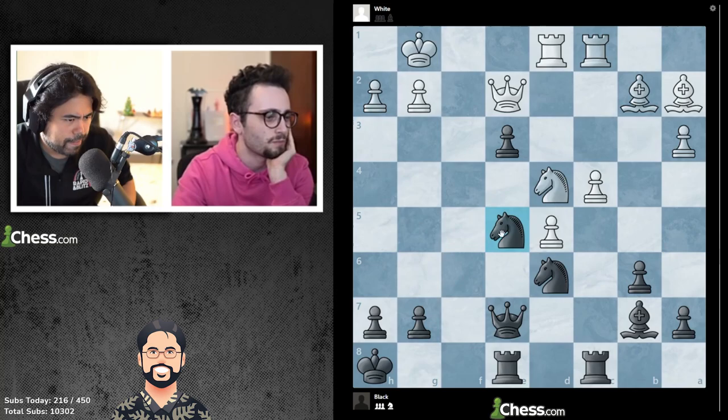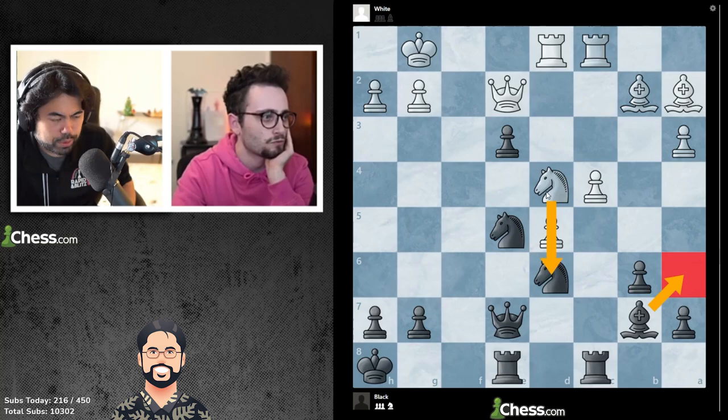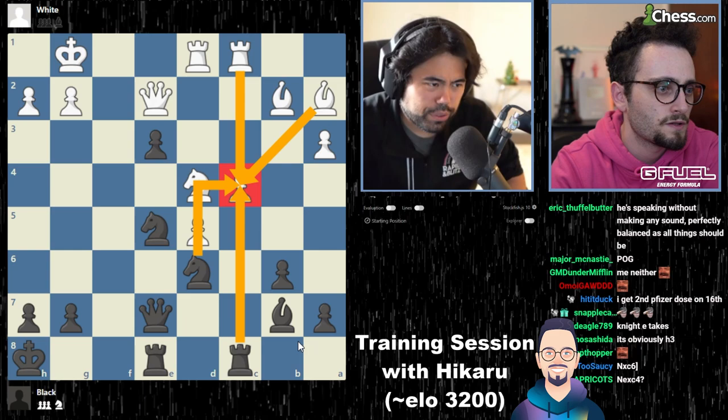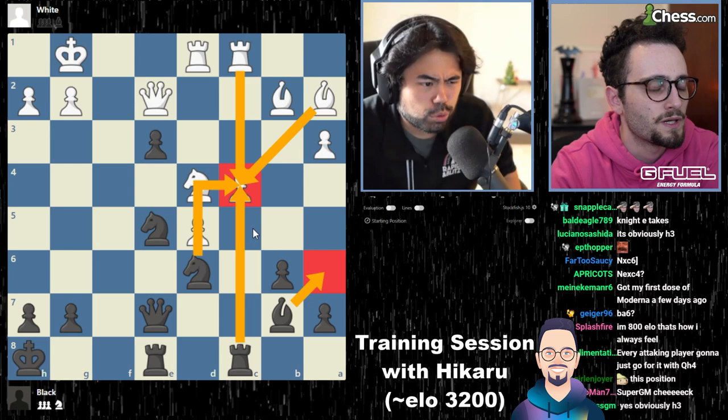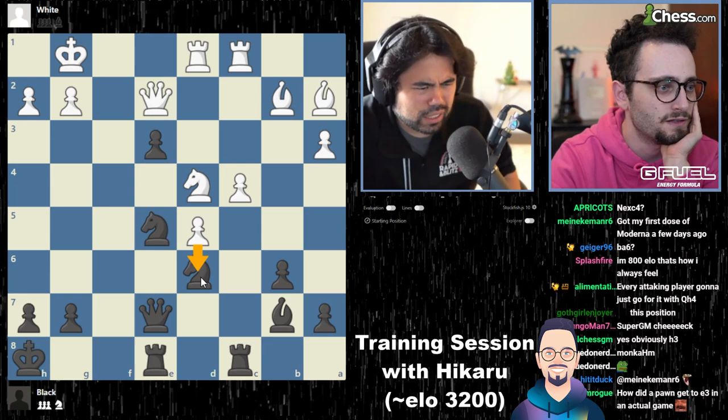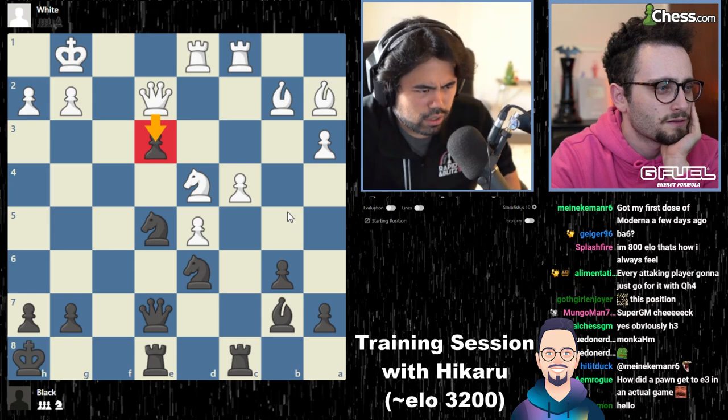The more I look at it, queen h4 seems like the obvious choice. Bishop d5 is bad. Bishop a6 is a move. Bishop a6, knight e6 makes some sense, I suppose. Although it's just bad. Rook c4, bishop a6 — looks pretty damn good for me. It's gotta be something with this move.